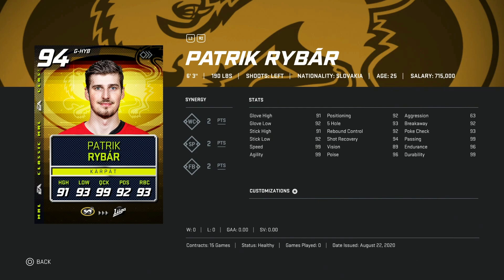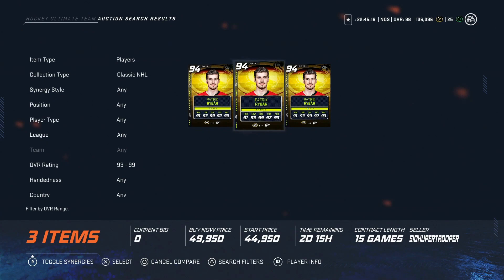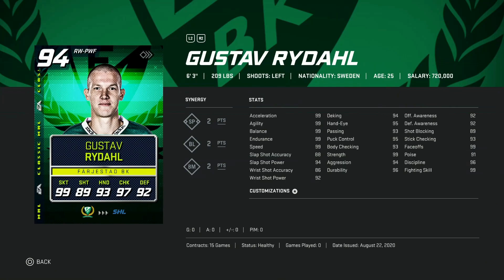Moving on to the 94 overall Patrick Ribar, six foot three, 190. 63 aggression means he's gonna sit deep in his net, which is good for the meta of this game. I'm not really sure — it depends on his price point. Yeah, probably pass on 50k for him; you can probably get Mike Smith for cheaper and I'd rather have him.